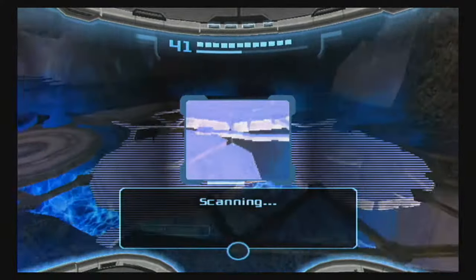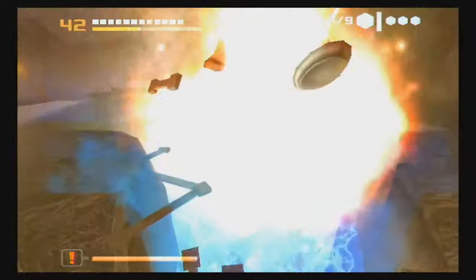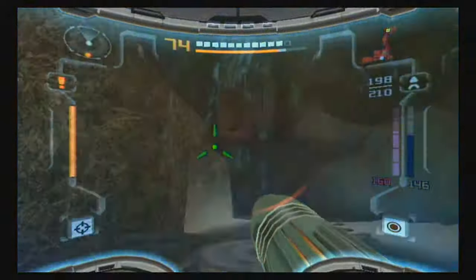If we scan this, we can break this with — not Power Bombs, just regular bombs. I did not actually need to use a Power Bomb there. Oops — we got an instant morph too.